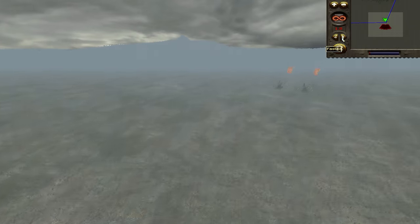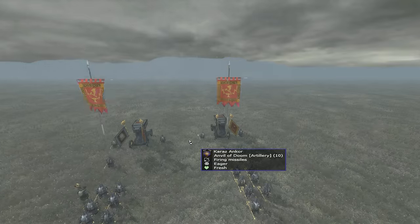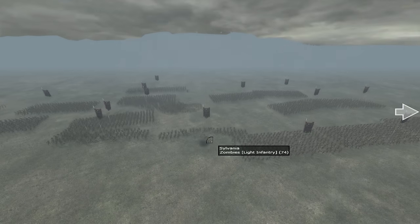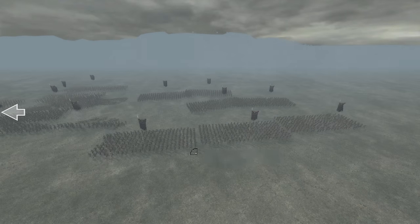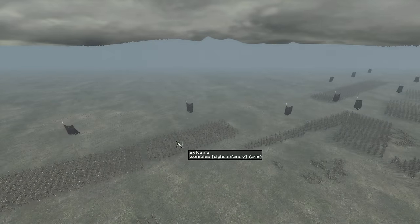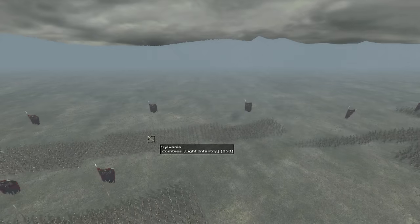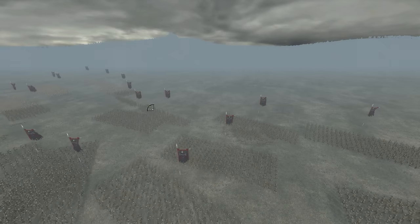Rate of fire could be a problem for the Anvil of Doom. Although the accuracy is great and the range is great, it's not the most rapid-firing weapon in the game. It keeps aiming for units it's already hit, so I'm going to have to give it some aiming assistance to keep it firing on fresh units. I'll give each unit a single shot, then change to the next unit, so it doesn't waste ammunition on units that are halfway depleted.